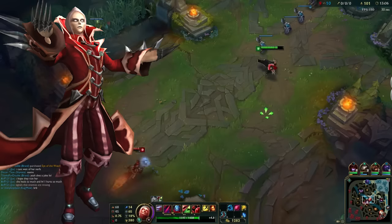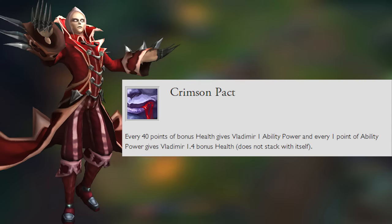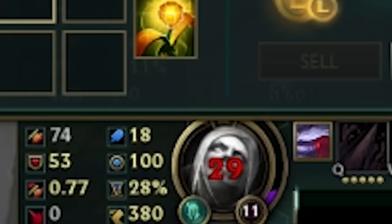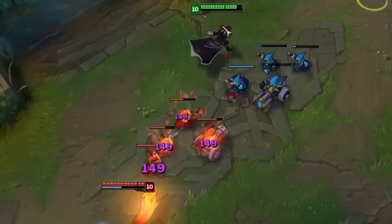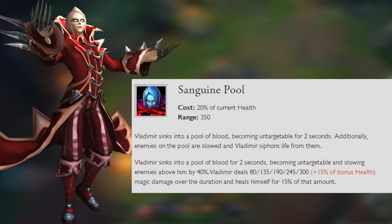Alright, let's talk Vladimir's abilities. His passive gives him AP for buying health and health for buying AP. His Q, Transfusion, is his bread and butter — a no-cost spell that damages enemies and heals Vlad for a flat amount plus a quarter of his ability power, on a four-second cooldown.